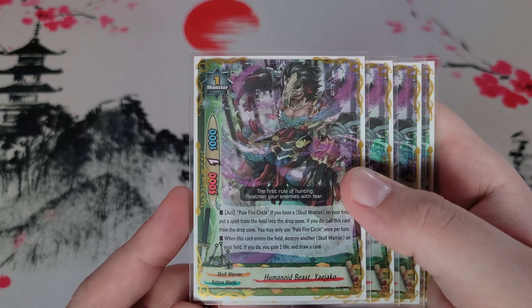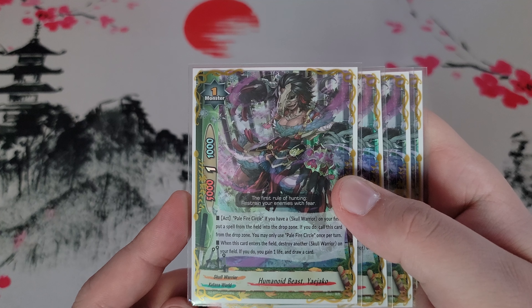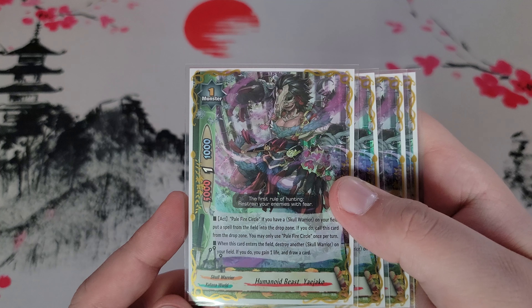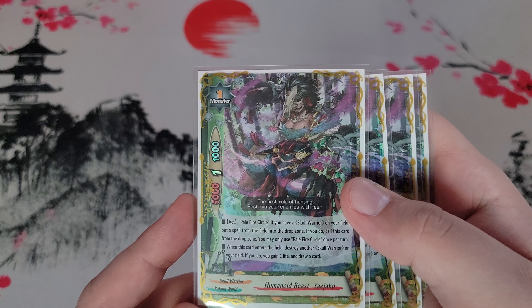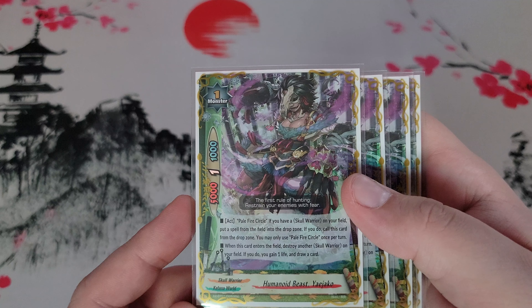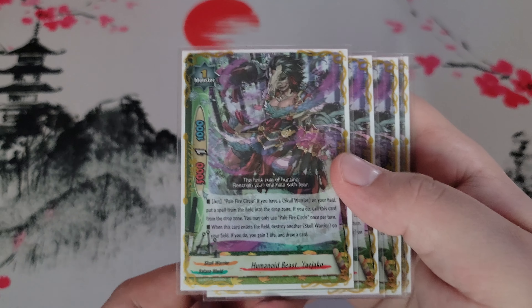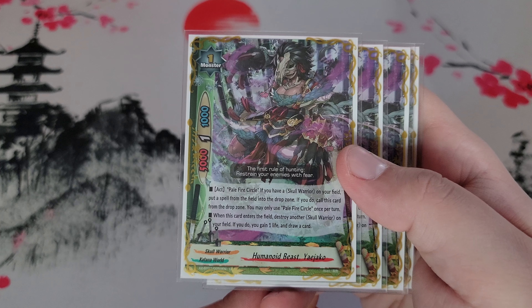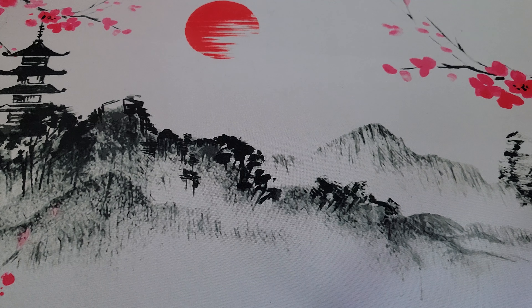There are two cards that can instantly shut down Skull Warriors: Cherry Blossom Dance and Invitation to Death Grounds — both prevent calling monsters from the drop. Yajako puts the set spell to the drop instead of destroying it, so it gets around all the anti-destroy and anti-bounce effects in the game right now. Overall, it's a good safety net against those two set spells while also letting you cycle your field.